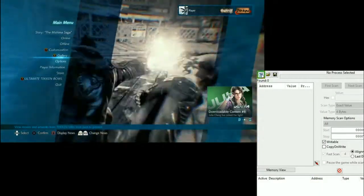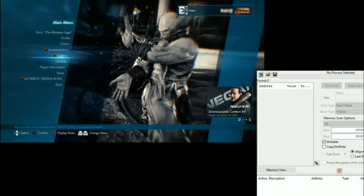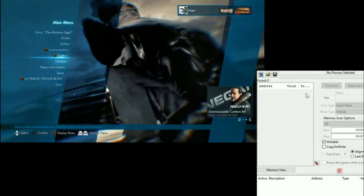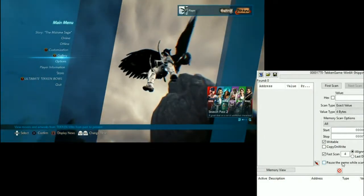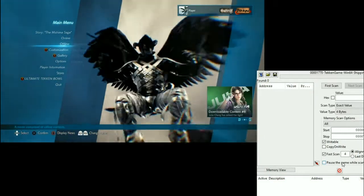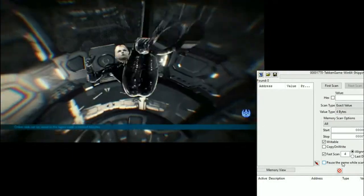So let's try modding Tekken 7. I'm gonna try and find the Devil Kasia flag for player 1 and player 2 side using Cheat Engine. First thing you're gonna need is Cheat Engine. With Tekken 7 running, select the process Tekken 7 in Cheat Engine, then go to practice mode.